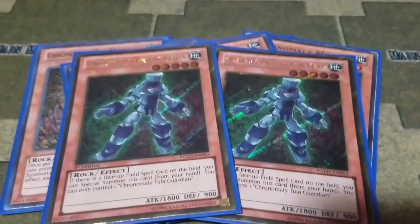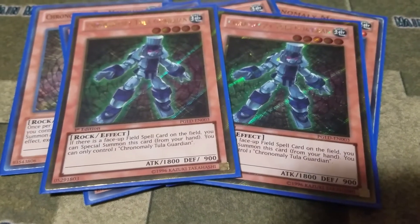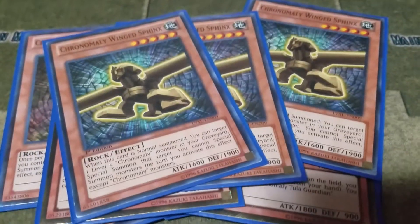I play two Chronomaly Tula Guardian. Its ability is that as long as there's a field spell in play, you can special summon it once per turn — I think you can only control one Tula Guardian. Then I play three Chronomaly Wing Sphinx.